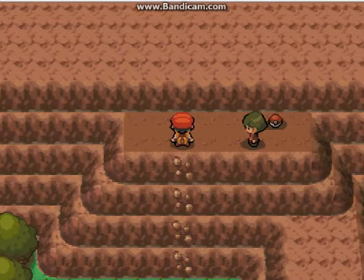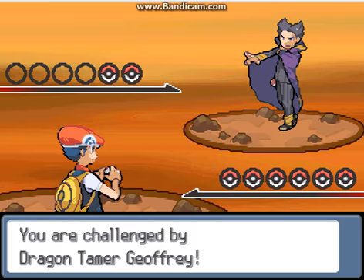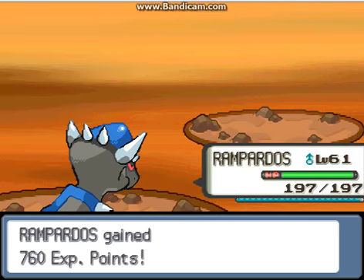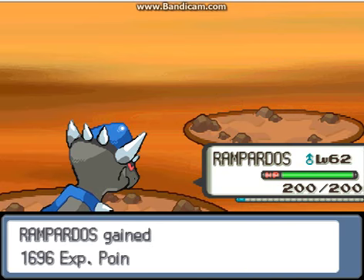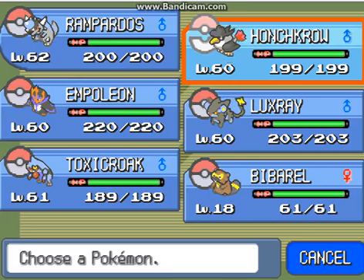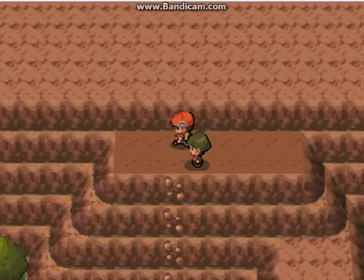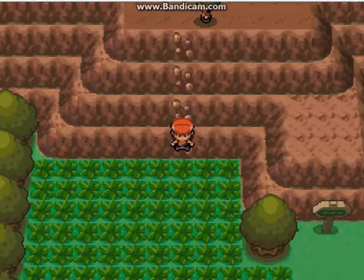Oh, here is a trainer! Let's see what he has — he has two Pokémon. The first one is Dratini — Stone Edge on its face. Rampardos is level 62. And the Dragonair — Stone Edge on its face too. Let's lead with Honchkrow now. Okay, this is a Dawn Stone — good. Let's go back; I'm about to visit the Survival Area.